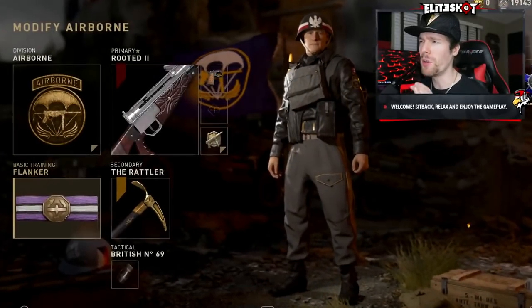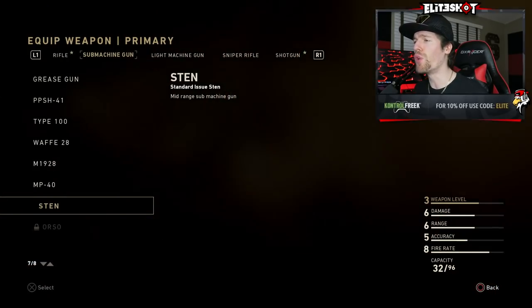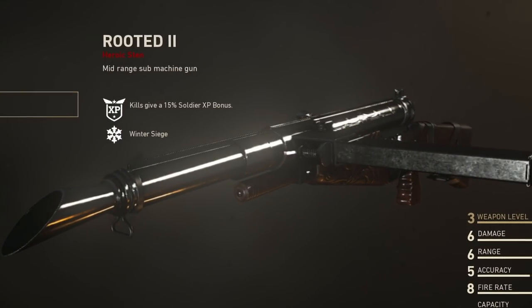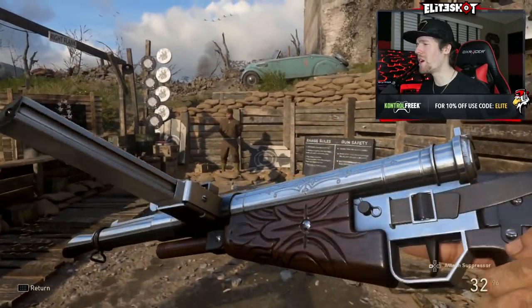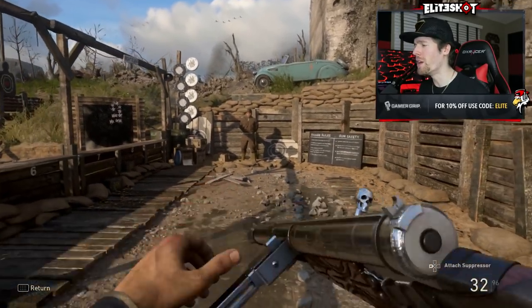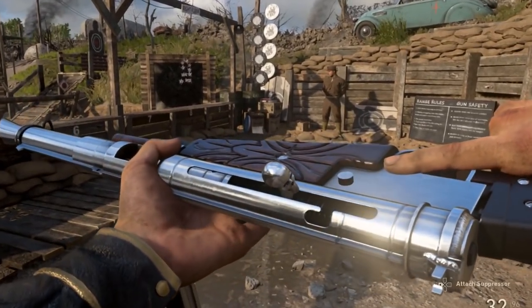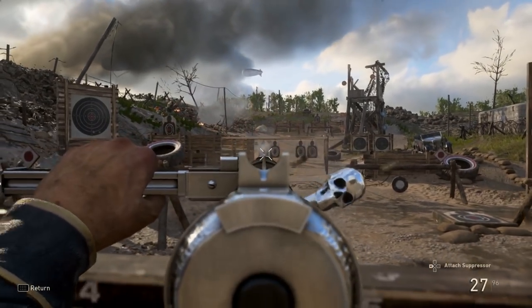What's up dudes, my name's Sean also known as Elite Shot. We unlocked some new heroic weapons in the game — heroic weapons are the rarest tier. We just got the Rooted 2 Sten SMG, look at that chrome camo. Heroic weapons are beautiful in this game, that chrome detail — who needs chrome camo, I got it by default on this gun.